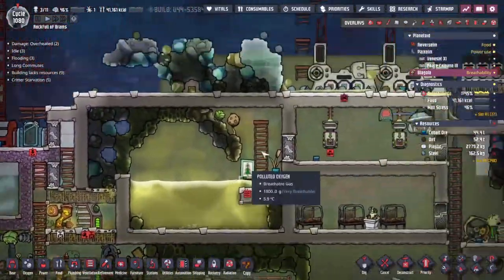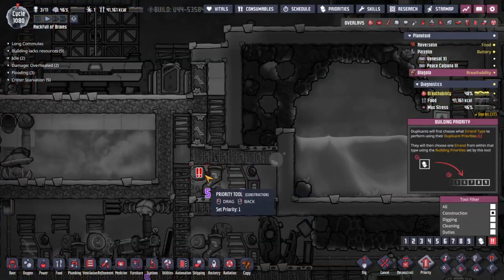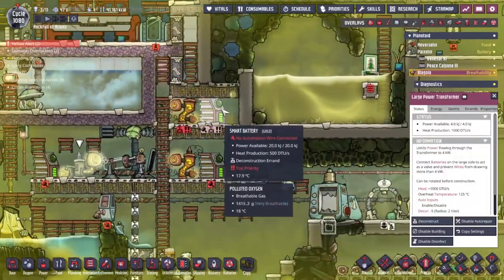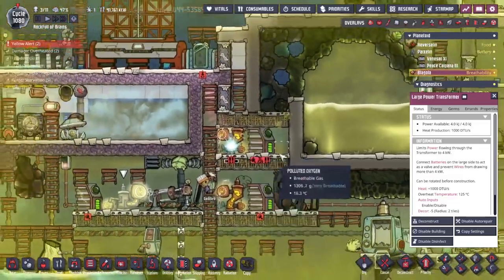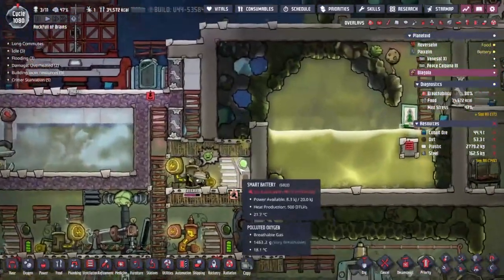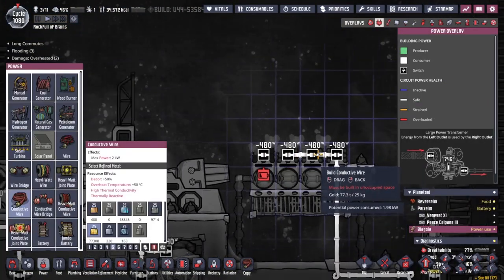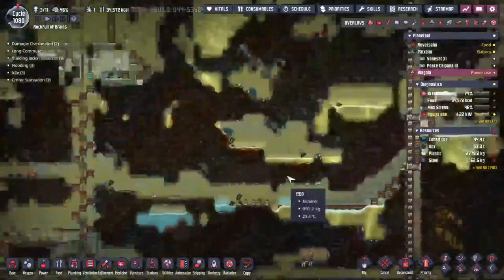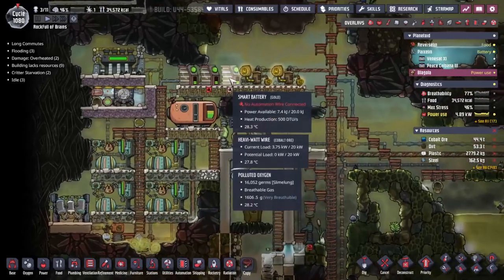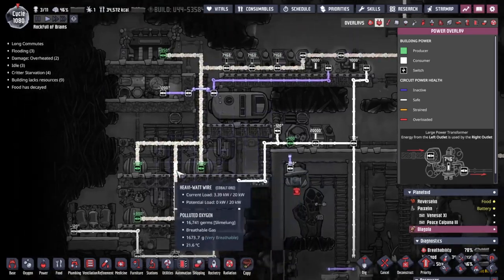I've just realized why we couldn't run as many of these as we'd like - we've got the wrong size transformer here. We can't run anything over one kilowatt because the transformer can't provide it fast enough. We can drain the battery - that's why it looked good when we connected them all together, but then after a little while the battery died and we didn't have any way of replenishing it fast enough. So I'm just gonna throw down a large power transformer here, put the battery one step further away, and hopefully this will run a few of these for a bit longer.